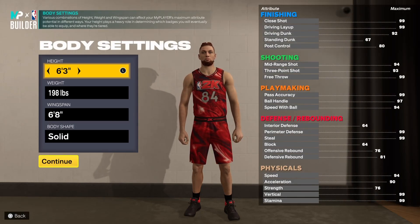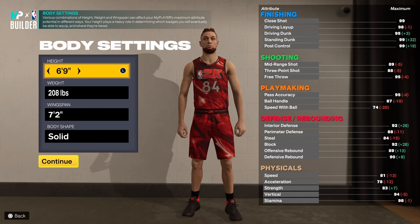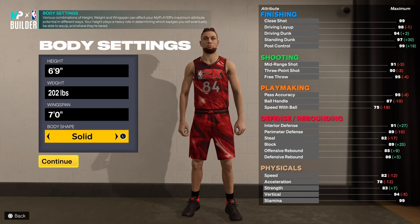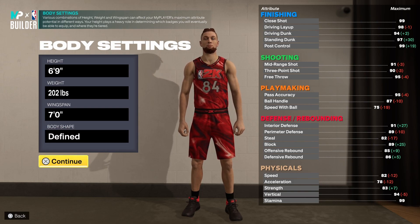Let's get right into the body settings. For your height you want to go all the way up to 6-foot-9. For your weight you want to drop it down to 202 pounds — any lower and you won't be able to get Hall of Fame Quick First Step. For your wingspan you want to drop it down to 7-foot. For your body shape, pick whichever you prefer, but I'll be going with the Defined body shape.